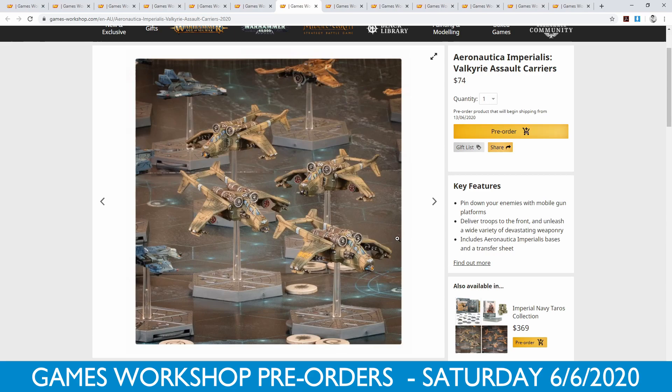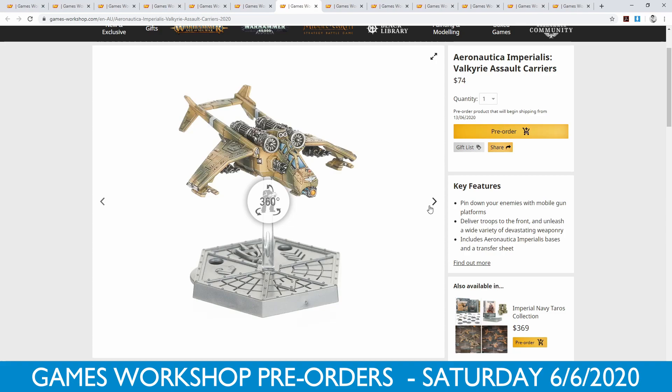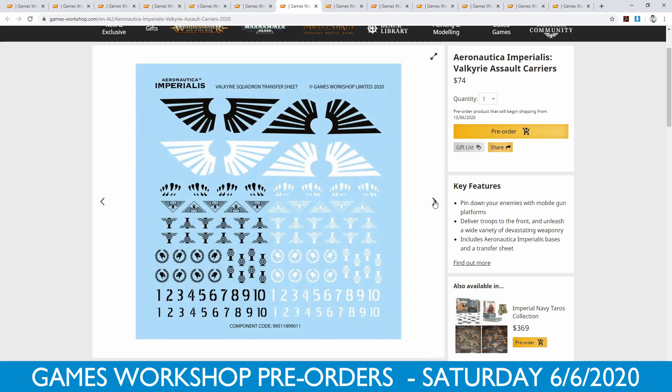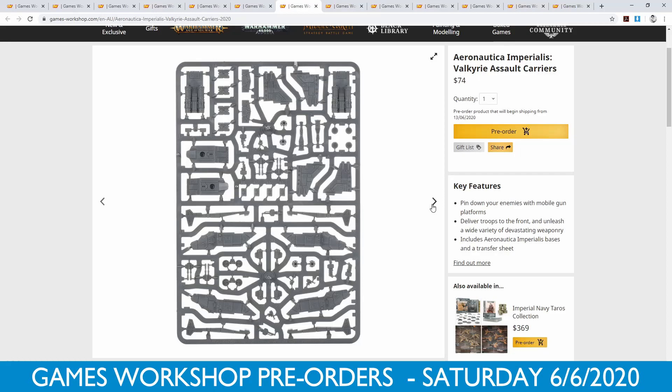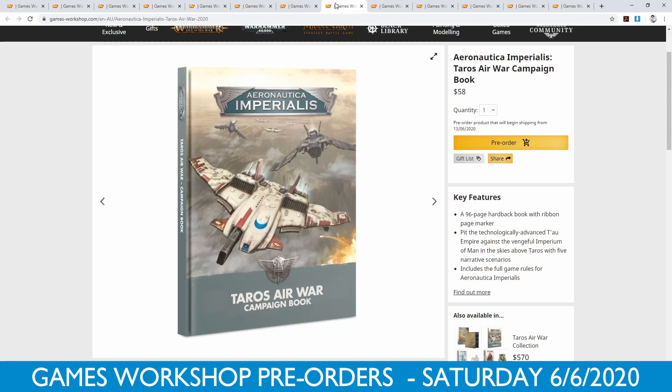Then we have the Valkyrie — you get four of these for $74 Australian, which is really cool. I like it. If you've already chosen your Air Force and you're going Imperials, you don't have to buy the new box set — you can just go pick up a whole bunch of these for $74, or even cheaper at a local game store because they do 10 to 15% off, and I've seen some stores do 20% off. There are some really nice items on the transfer sheet as well. You get four in the box — very nice.